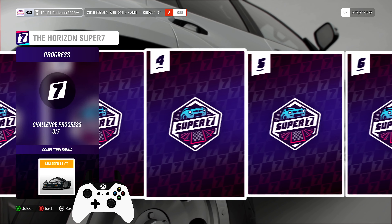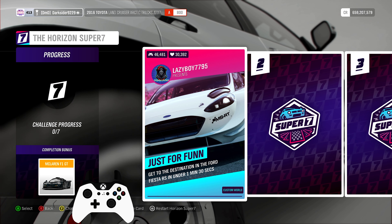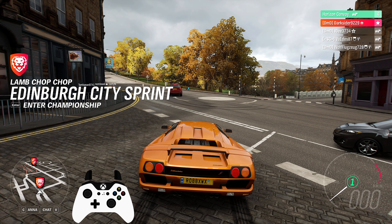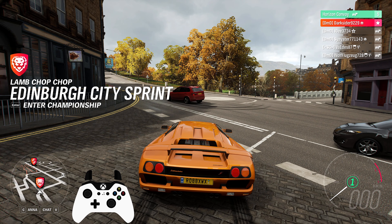In the backstage, the Chevelle took the win from the past week vote. And this week you can vote for the Mercedes GT and the Mini Countryman. I guess I know what everyone is going to vote for.